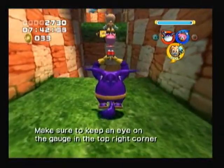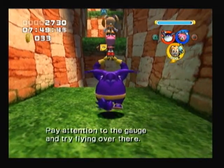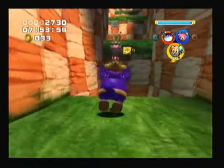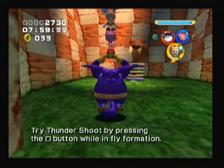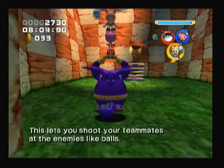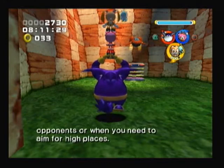Make sure to keep an eye on the gauge in the top right corner of the screen when flying! When the gauge is empty, you'll drop! Pay attention to the gauge and try flying over there! Try Thundershoot by pressing the square button while in fly formation! This lets you shoot your teammates at the enemies like balls! Thundershoot comes in handy when you want to shock your opponents, or when you need to aim for high places!